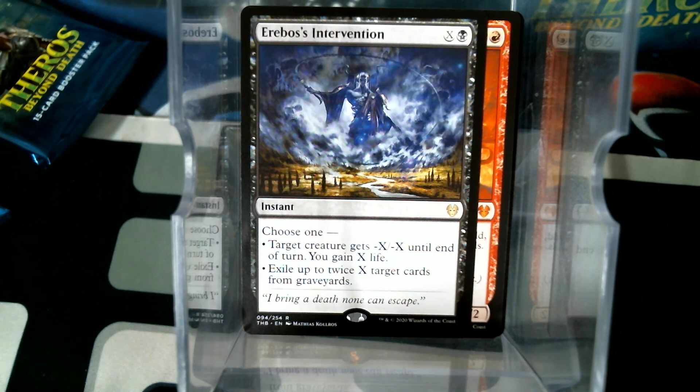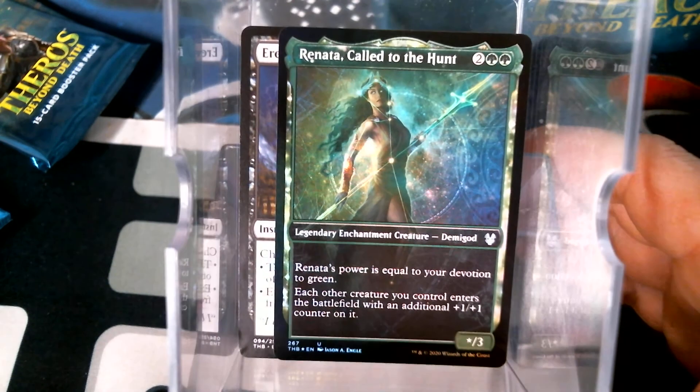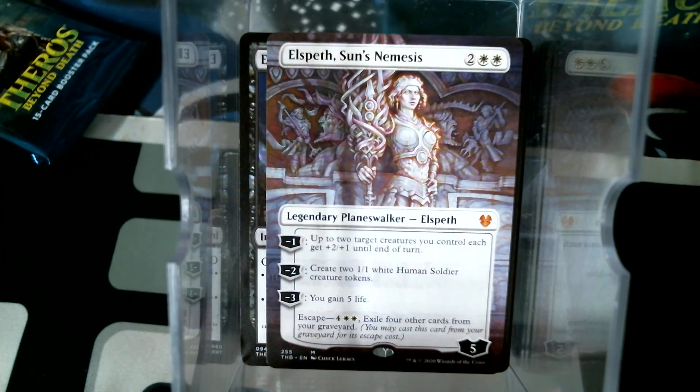Oh, it's so pretty - a foil treatmented Renata. The sad part is I think I traded for a pre-release one. Labyrinth again. No way - Elspeth Sun's Nemesis in a full art! Wow.